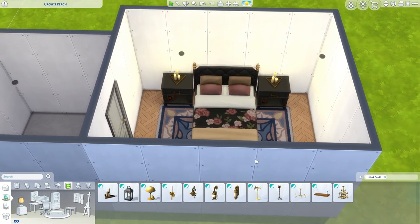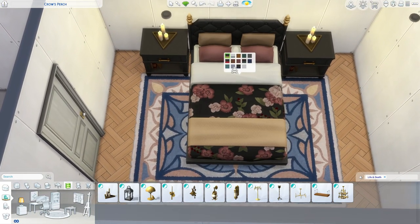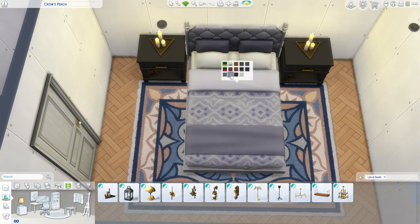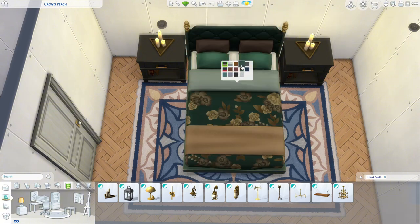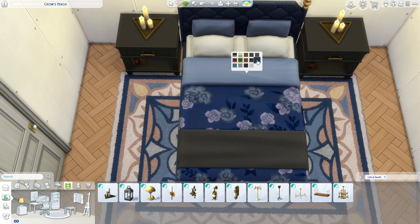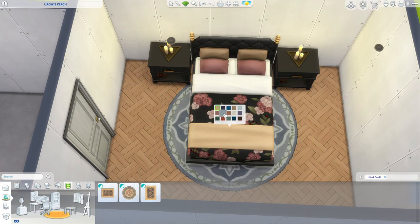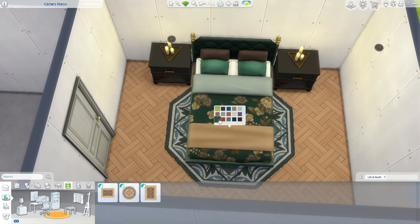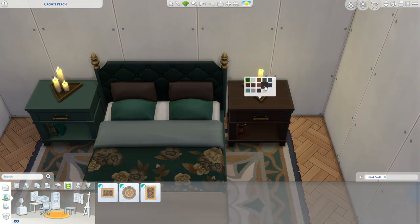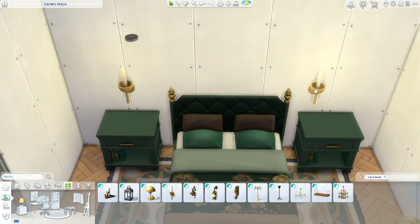I'm not sure about the rug — I don't think it matches, but I haven't changed the color of the bed yet. I definitely want to go with the florals though, so it's either this one, this one, or this one — we only have four floral swatches. We could also try the circle rug. We could try the green — I think that might be fine — and we can get a green side table with these gold candles.